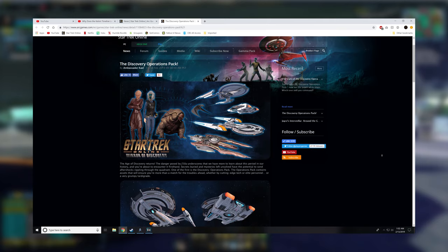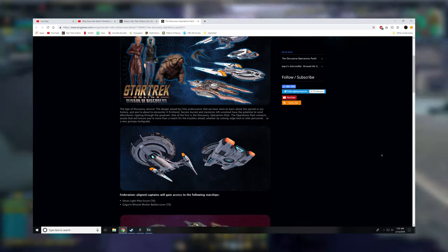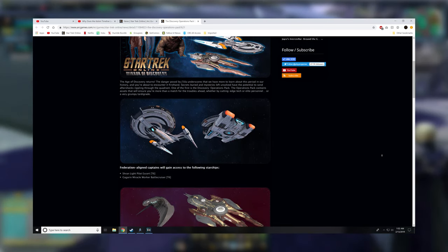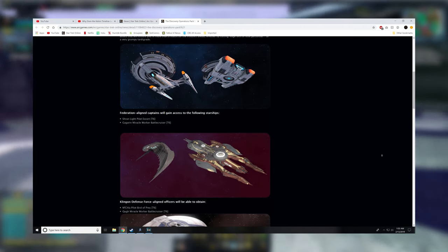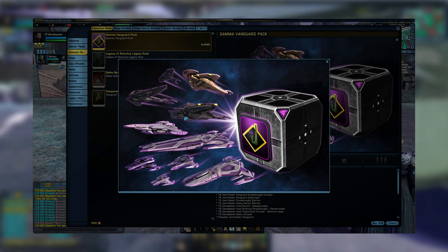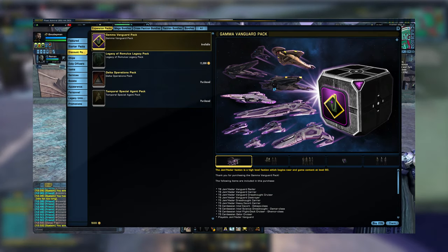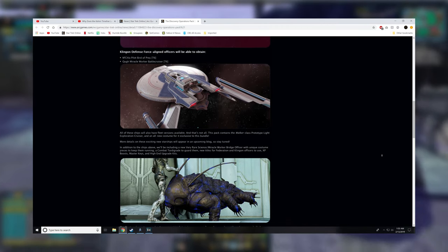The issues players have are as follows. The pack only contains four ships — two for the Federation and two for the Klingon Empire. Now this would be fine if the pack was say $40, but it's $120. Keep in mind the Gamma Vanguard Pack is only $10 more at $130, and that pack comes with 10 ships, 7 of which are tier 6. So what does the Discovery Operations Pack do to make up for this?